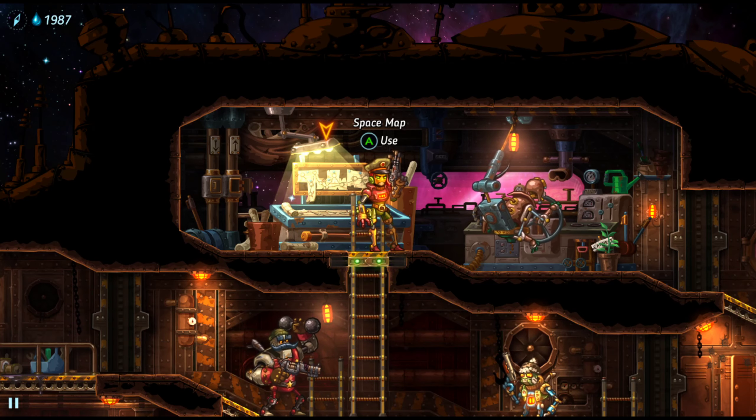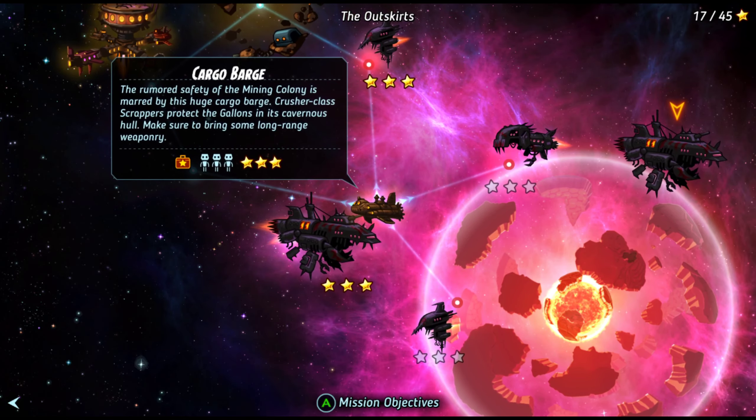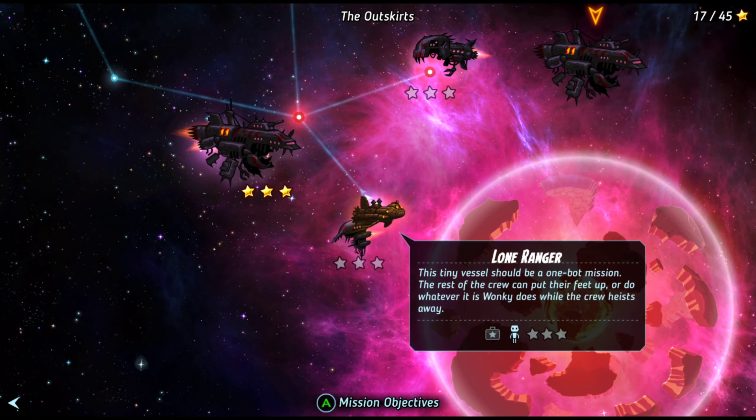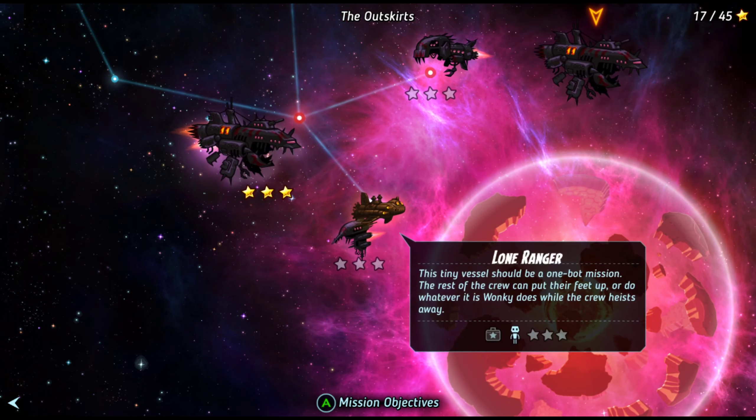Welcome back everyone to SteamWorld Heist. Last we left off, we had taken on the cargo barge and we were moving on to another area. We're supposed to go over to the turret plant. Let's take on the Lone Ranger first.